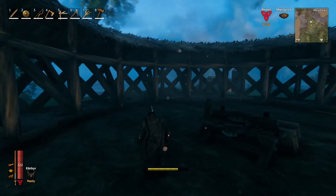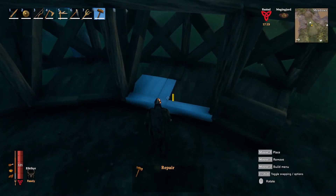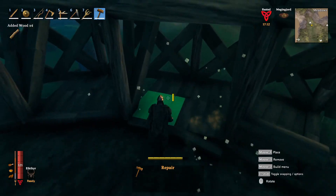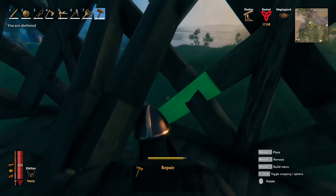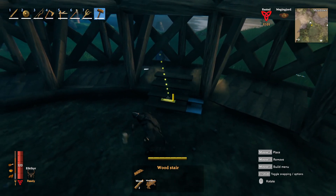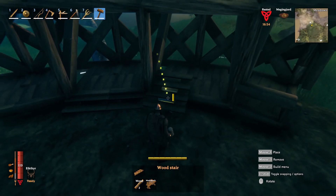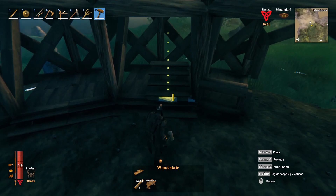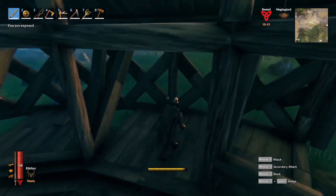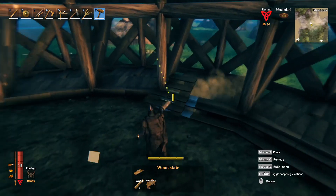Once that's all done you should have something that looks like this. Now, to make your life a lot easier: this little lip here is a nightmare to walk over — you have to jump every single time, which is no fun. So remove those. Quality of life tip: attach stairs to each and every one of these faces, then remove the boards above them. That way when you come through you can just walk right up to the portals with no issues. Go ahead and do that on all of these.